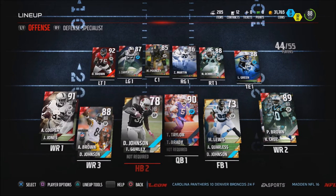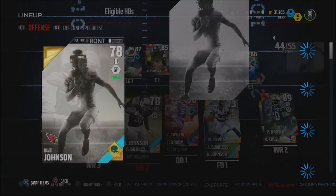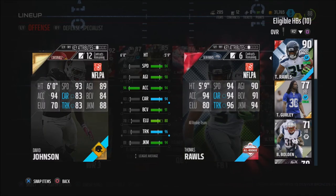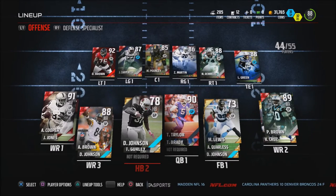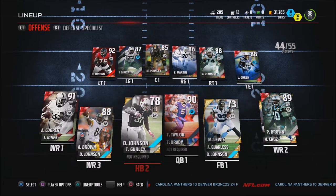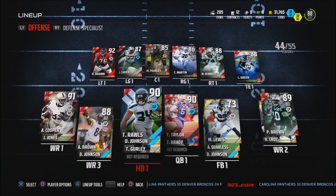For my running back, I have Thomas Rawls, which I opened in a pack. And then I have David Johnson — he's a pretty decent 78 overall back, so I kept him. Before that I had Todd Gurley, then the 87 overall Jamal Charles, then 88 overall Deion Lewis. And then I just opened Thomas Rawls, so I kept him.